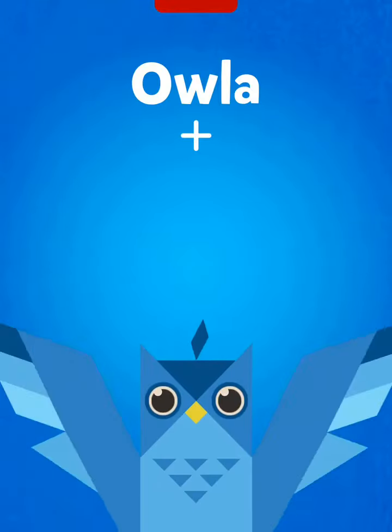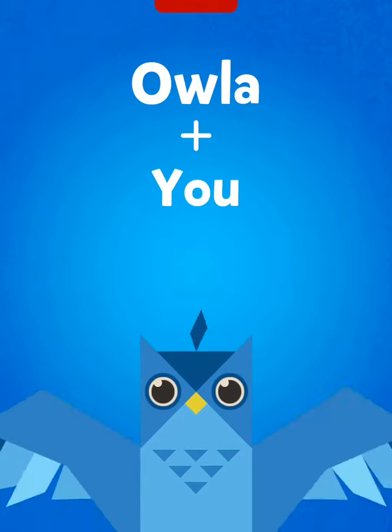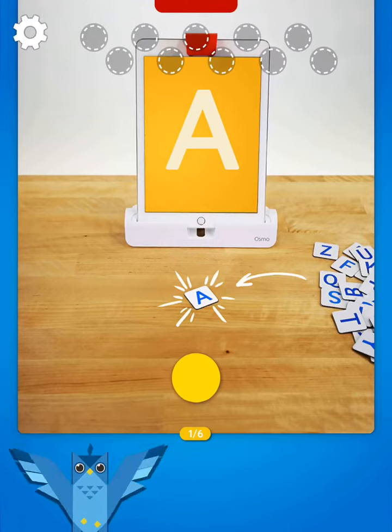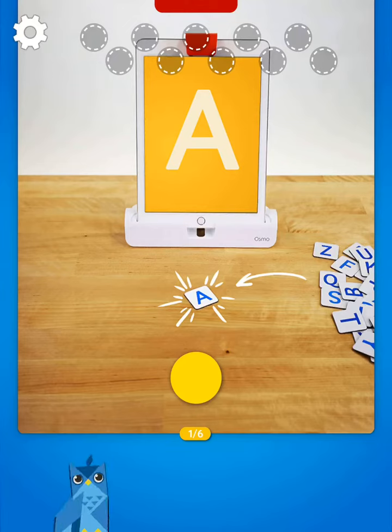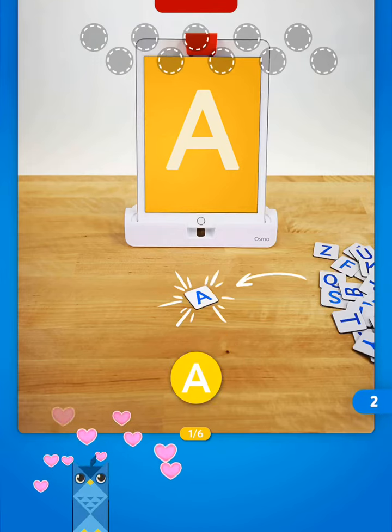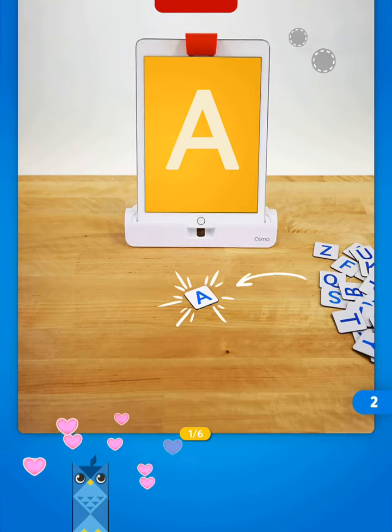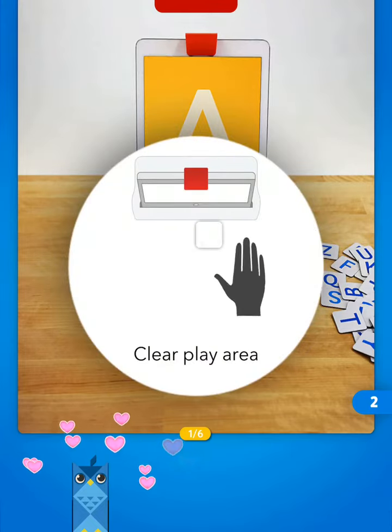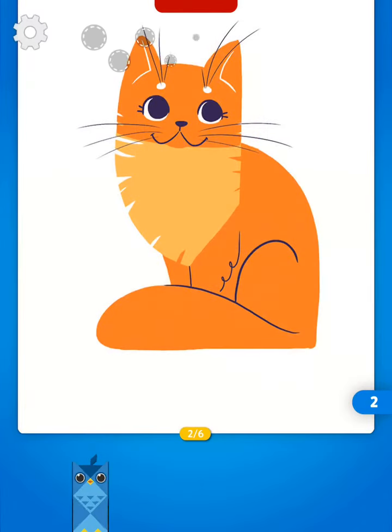Now what it's going to do is pop up some images and we have to try to spell them. Right now it just wants me to show the letter A. I've got my letters out — you'll want to try to have them out right in front of you so you can see them and pick the letter you need. We're going to put the letter A right on the table and the camera will see it. You got it correct and it gave you two points! Now it's going to tell you to clear the area — move that A away because that's not the letter we need anymore.